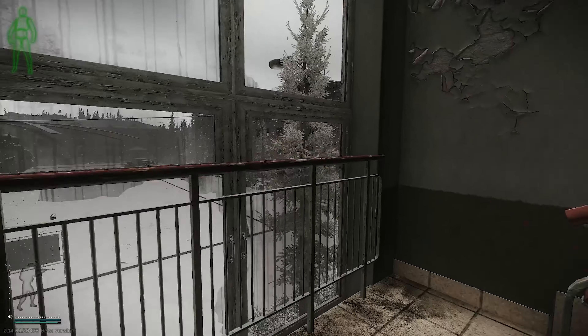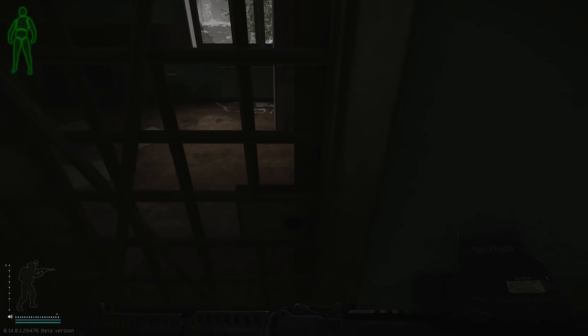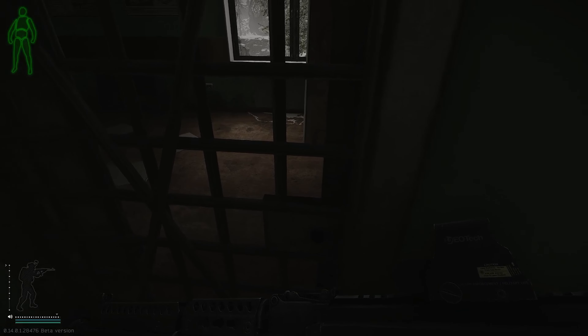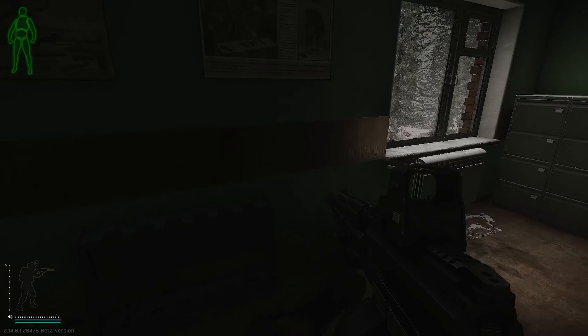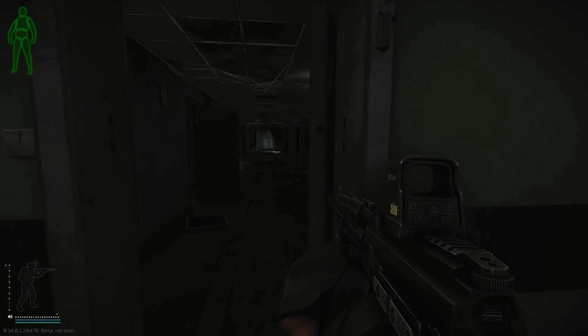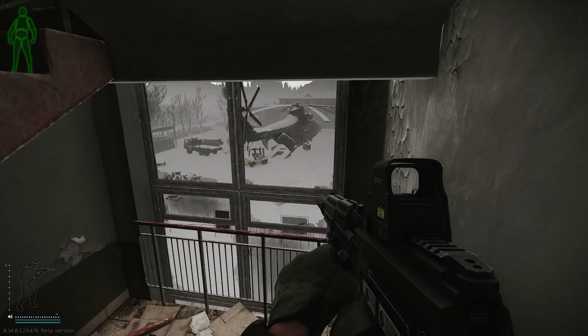Then head up to the fourth floor. Once you get to the fourth floor, take a left and unlock this room right here. Walk on in and you should get subtask completed. Once you do all those, all you need to do is survive an extract and you complete the quest.